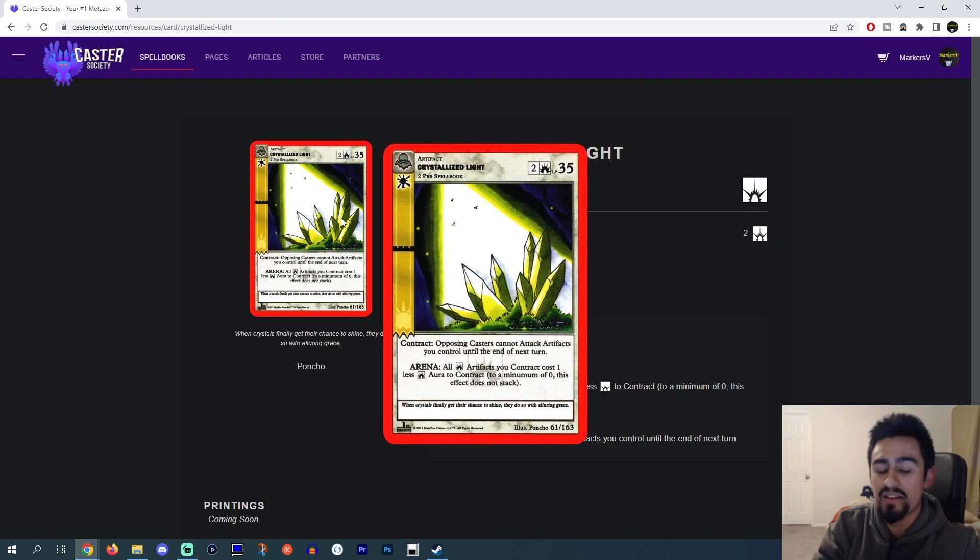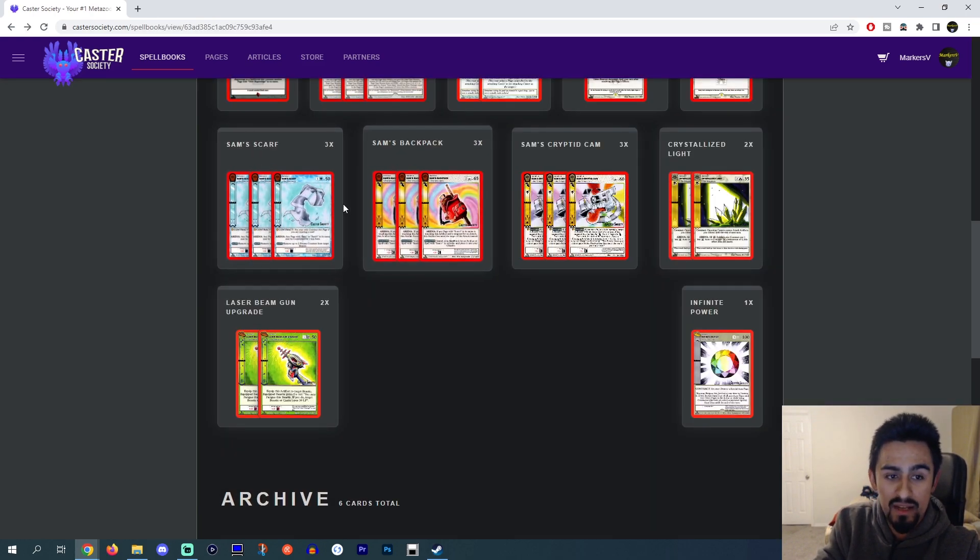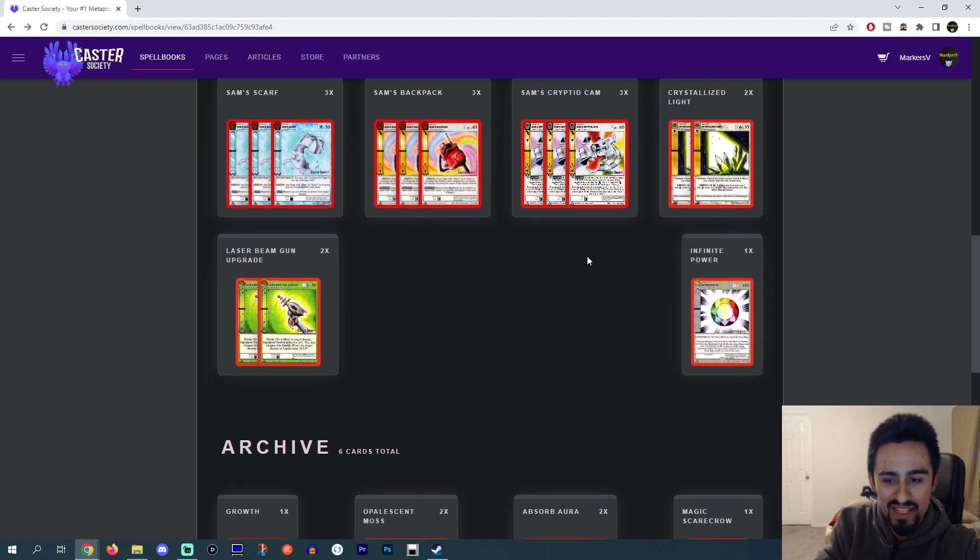Crystallized Light — another card with flash. Contract: opposing Caster cannot attack artifacts. You can troll until the end of your next turn. Arena: all Light artifacts you contract cost 1 less Light or to contract, to a minimum of 0. Crystallized Light does not stack, but Sam's Scarf does stack. So you could get some pretty wacky combos — you just spill your hand out onto the field.